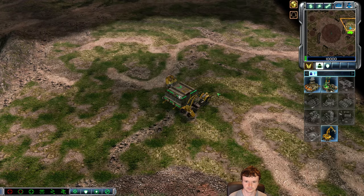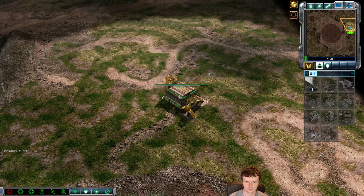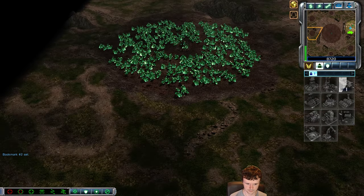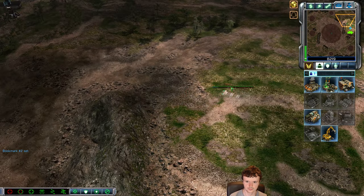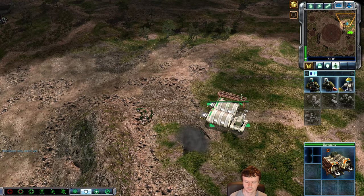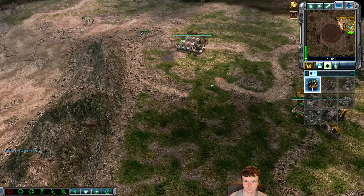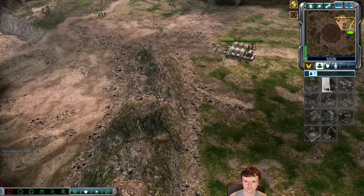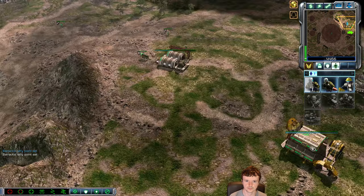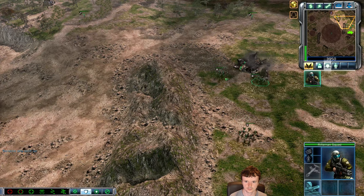Alright guys, we are back to game number two which takes us to Tournament Highlands. This is another game where I want to take you step by step on how to do a Rig Rush. Standard procedure on any map that has a Tiberium spike: you want to open up with a barracks to capture the Tiberium spike with your engineers. The purpose of spikes on the map is just to get people to build units early on, otherwise it's just eco and not much happening.